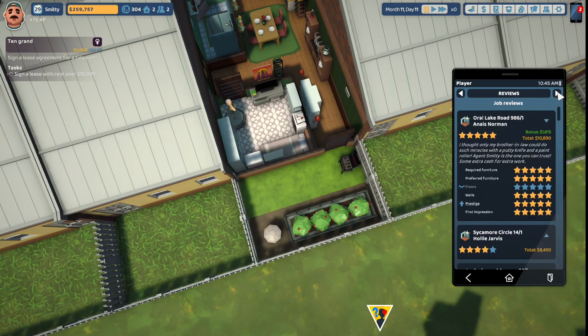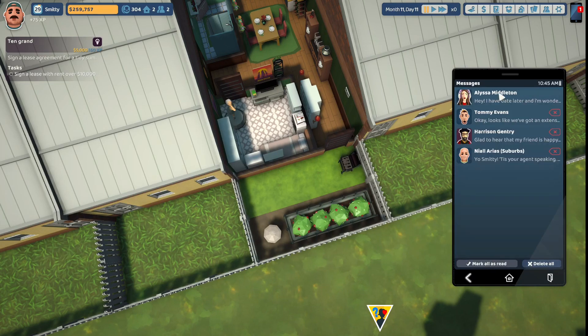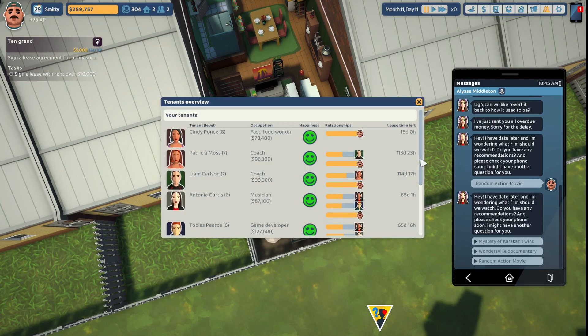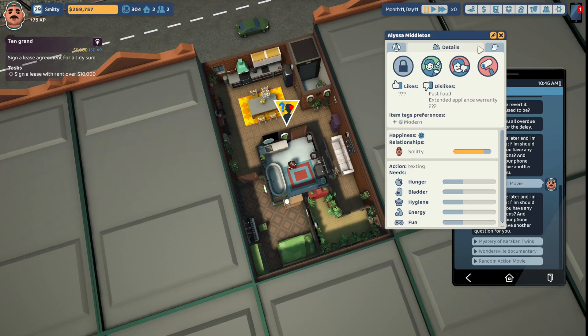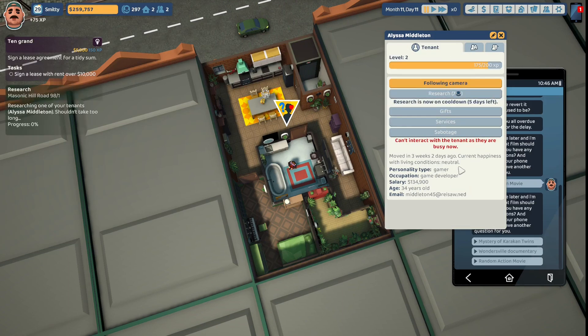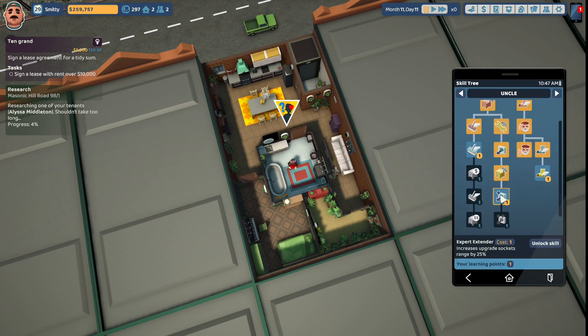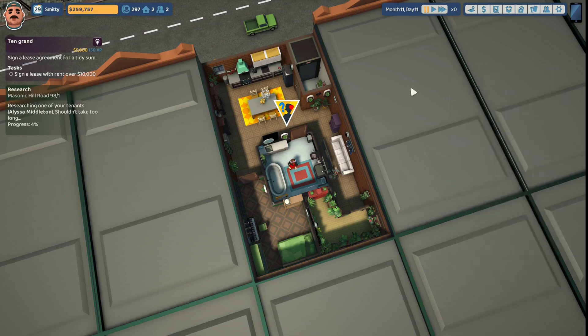We got a bonus of $1,815 for a total payout of $10,890. We also got a message from our tenant Alissa Middleton: 'Hey, I have a date later — I'm wondering what film I should watch. Any recommendations? Please check your phone soon, I might have another question.' We need to look at what she likes and dislikes. She likes modern and she's a gamer. We're gonna recommend the Mystery of the Caracan Twins. We also get a skill tree point and we're going to unlock Expert Extender, which increases upgrade socket range by 25%. We now have $259,757 in personal cash.